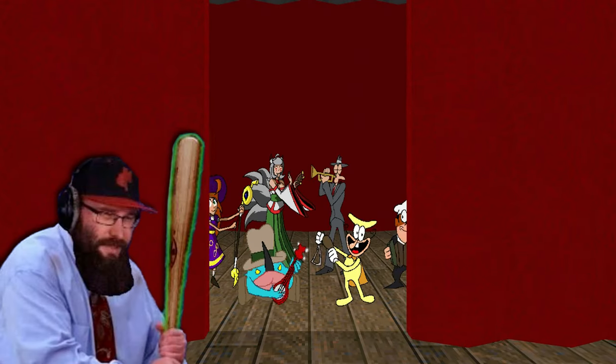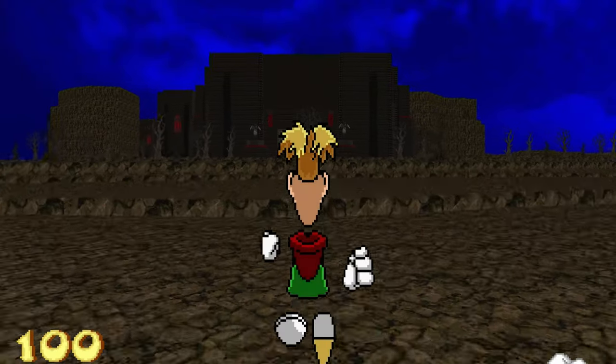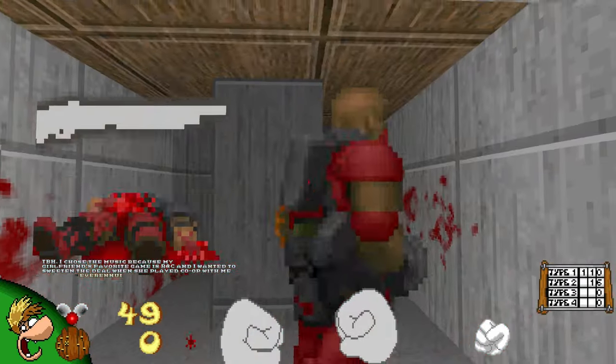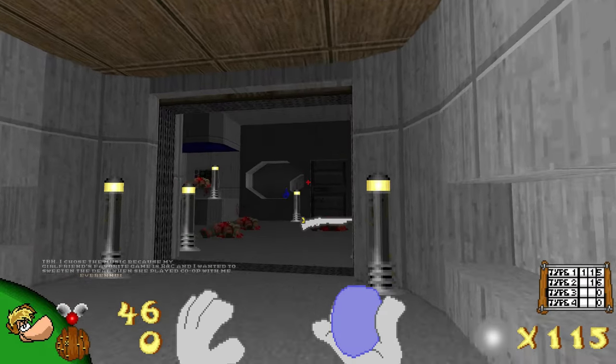Next up on Bring Your Own Class, we have an Ubisoft original in the form of Rayman. How do his limbs work? In comparison to most, Rayman here is actually pretty straightforward. By default you get access to the fists, but after that it's a whole rogues' gallery of interesting creations.